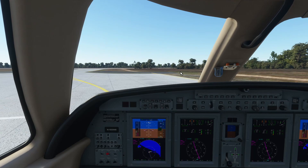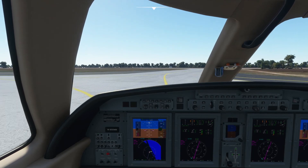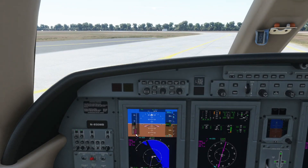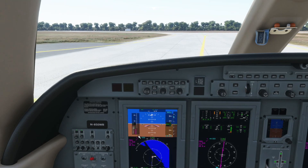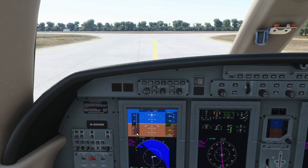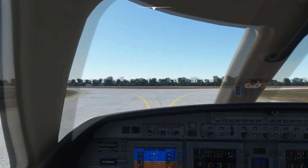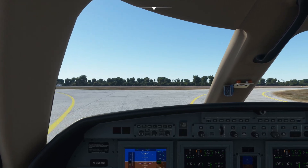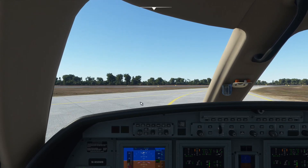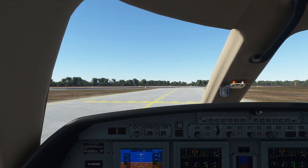We'll switch over to flight level change mode pretty early on in the departure. The FMS, thanks to the Working Title mod, gives us our rotation speed based on current weather conditions, payload, and fuel. It tells us rotation is going to be 106 knots — in a jet, that's going to happen pretty fast. I am a complete and total noob when it comes to jets, so we'll do our best and hopefully not mess this flight up too bad.